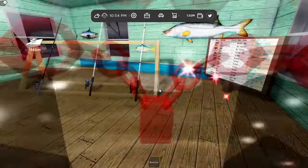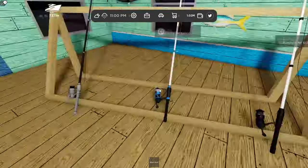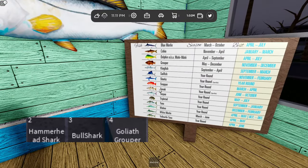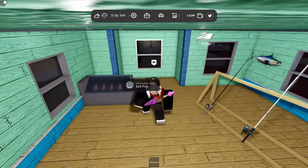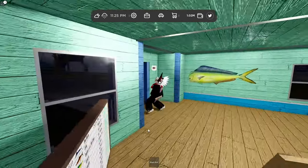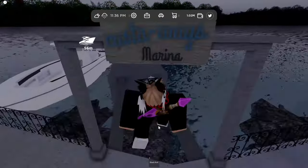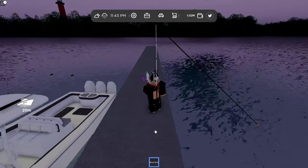You spawn right in front of it and walk in. These are the three rods currently in the game — I got this black rod because I like it better, though the blue one looks all right too. Here are all the fish you can catch — that's a lot of fish. I caught the three rarest ones: two sharks and a big Goliath Grouper. Come over here to sell your fish, press the button. You can also fish right off the docks or literally anywhere.